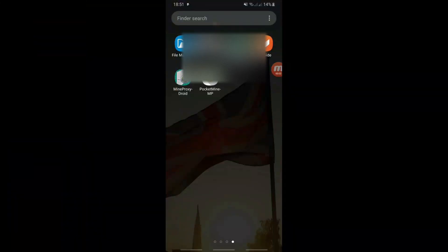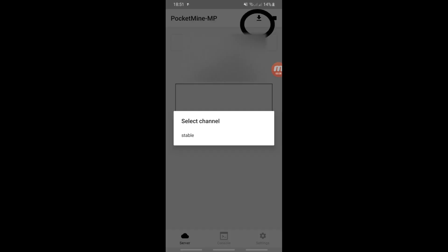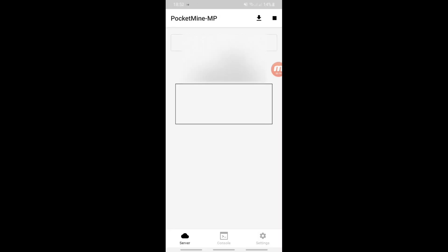All you want to do to start off is simply click the app on your smartphone and go into it. In the top right corner you should see a download button. Click 'stable' and it should come up with a download option. You can see here it says version 1.14.60, which means it's the right one, so just click download — it will download really quickly.